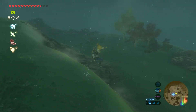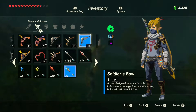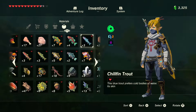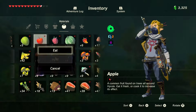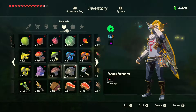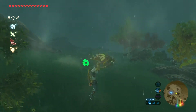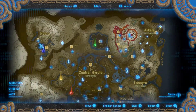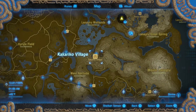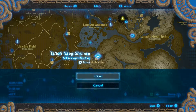Now I'm going to show you how to get the stealth armor. To get the stealth armor, you want to go to Kakariko Village. Teleport to Tal Nah Shrine to get there.